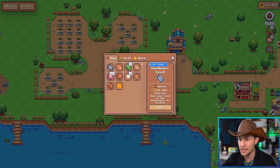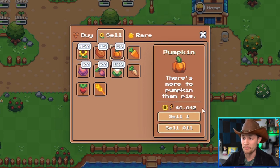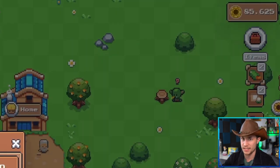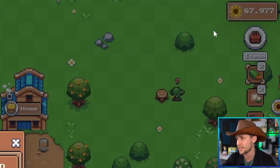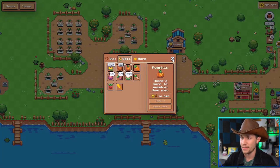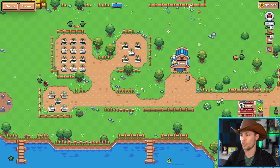Once I harvest my crops, I go to sell. I've got 59 pumpkins — I can sell one at a time and you can see me getting SFL, or I can sell all of them which gives me 2.3 SFL. My SFL count is in the top right — I've got 87 SFL now, which is the in-game currency you'll use to buy, sell, and trade items and crops. That's very simply how to farm.